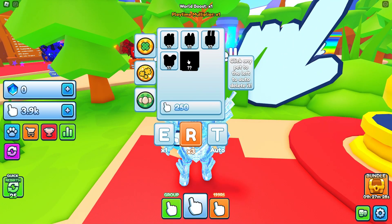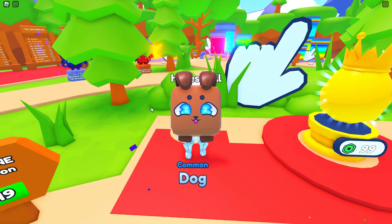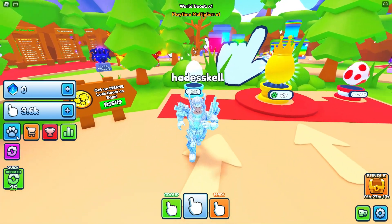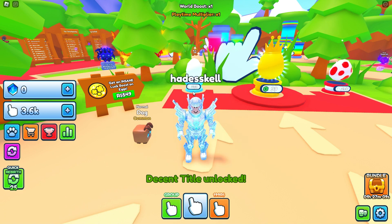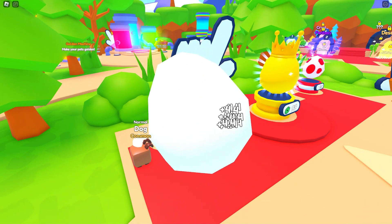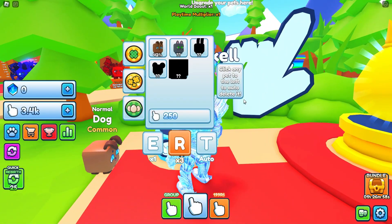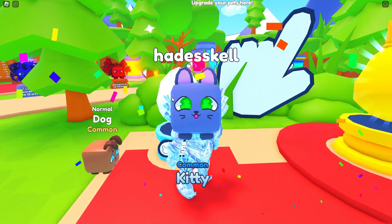It looks like there's a secret — click any pet to the left to auto-delete. We're gonna open up a pet. We got a nice animation; I would play the noise but I don't want to get copyrighted, so I'll play it safe. We just got a little dog with a 2.2x multiplier, so we're probably doing four now. We could afford another one — we opened it up and got a kitty. I like how these pets look.